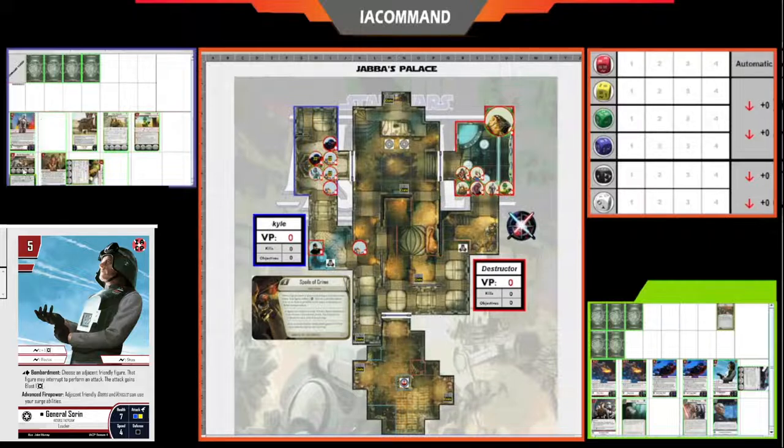We are playing on Spoils of Crime. This is the one mission where you have to pick up the crates — when you do, you lose two movement points and reduce your speed by two. At the end of each round you get two points for each crate you're carrying. There are six crates on the map: two down in the Rancor pit and four strewn along the middle.